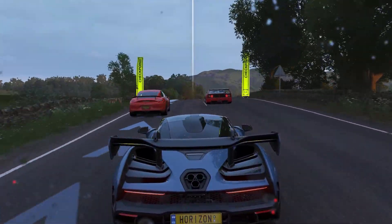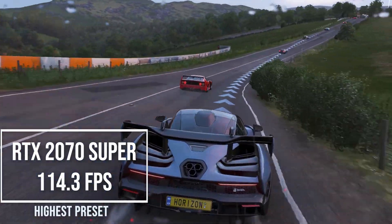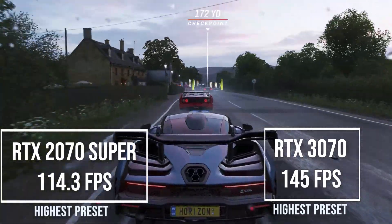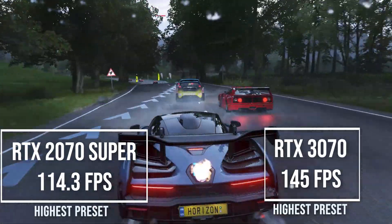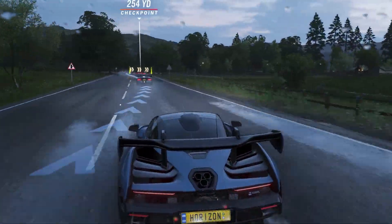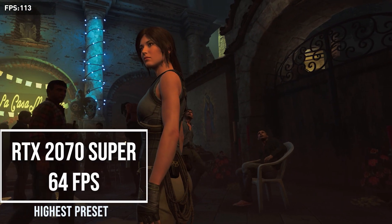In Forza Horizon 4, I got 114 frames per second with the 2070 Super and 145 frames per second with the 3070. This is also a similar 27% increase in this game, which is great — you can see that this generation is a good improvement over the last.